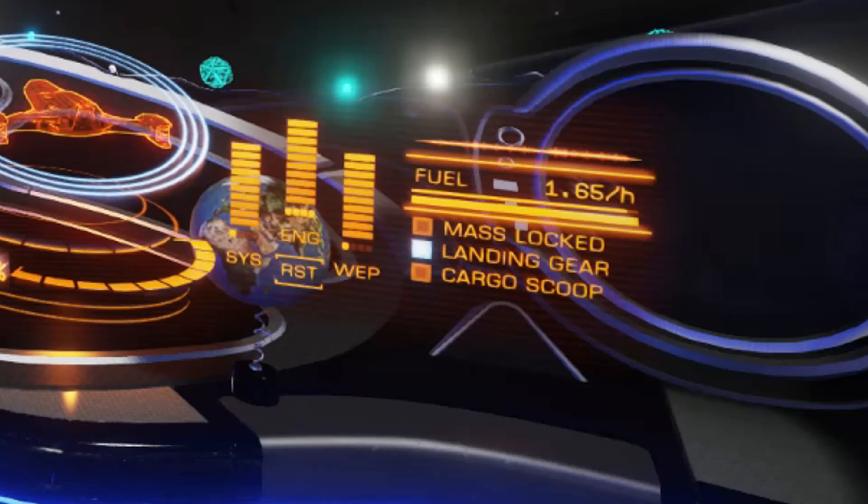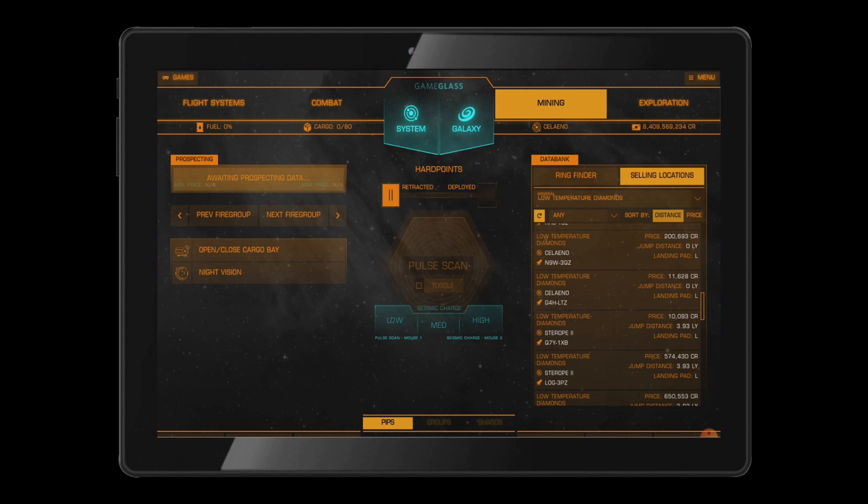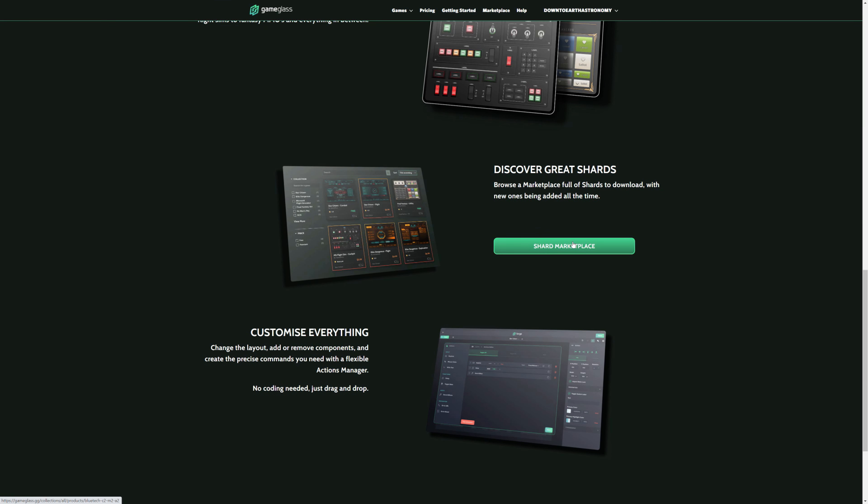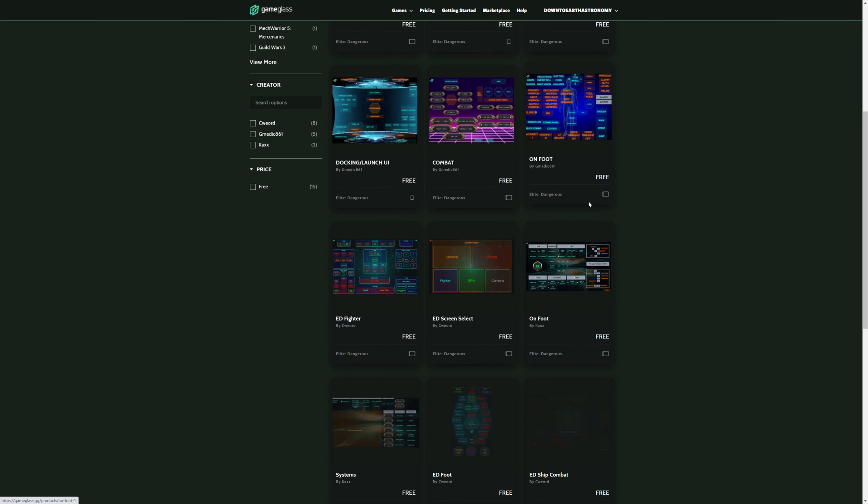Gone are the days where you have to memorize all your key bindings. On top of that, Game Glass also supports Star Citizen, so follow the link in the video description and try Game Glass for free, and use offer code DTEA to get 5% off any purchase.